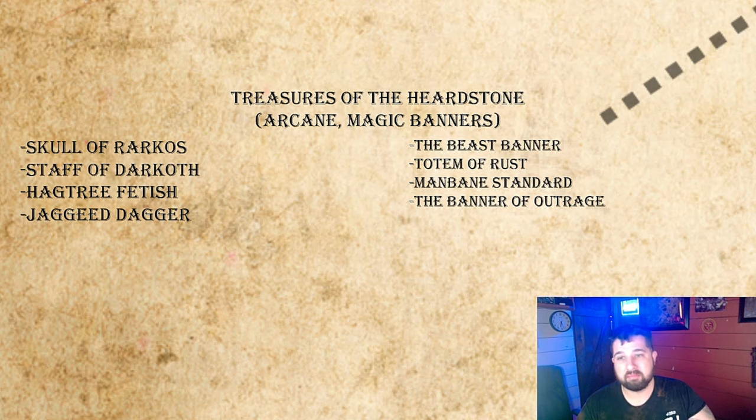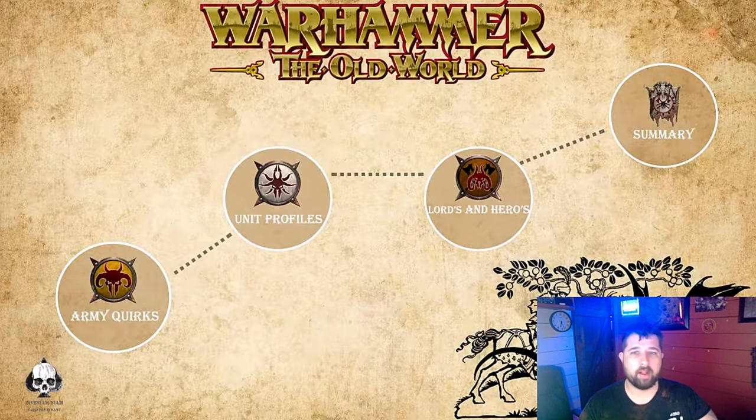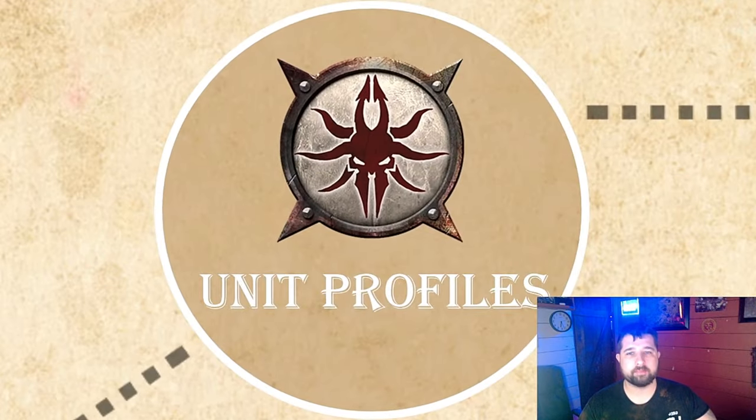The Banner of Outrage is the banner I'd most like to see return: for 20 points you auto-pass the Primal Fury test, however enemy units gain Hatred towards the bearer and the unit it's joined. For mounts, you can take a Razorgore chariot or a Tusker Gore chariot. The Gorebull and Doomball could not take chariots, but the Bray-Shaman, Great Bray-Shaman, Beast Lord, and Wargore all could.